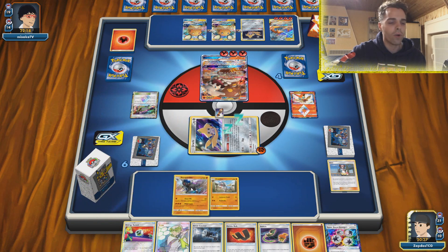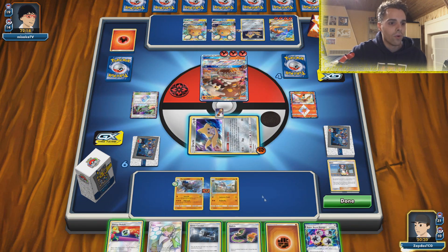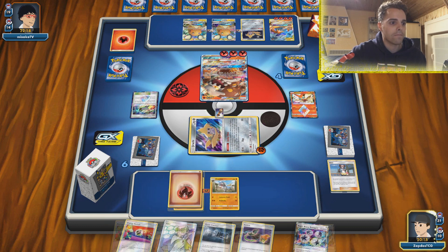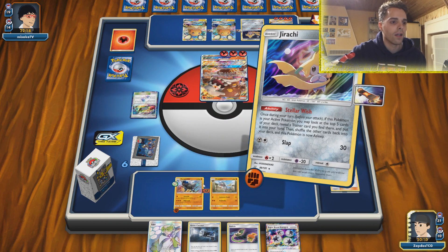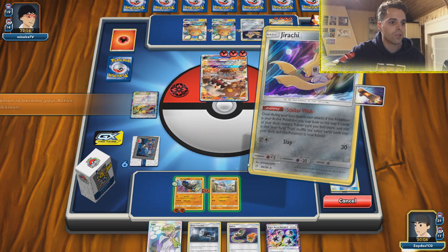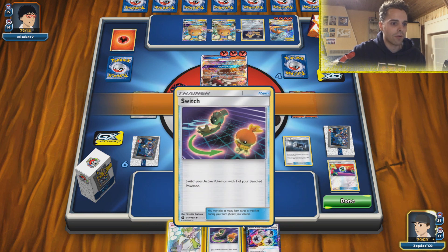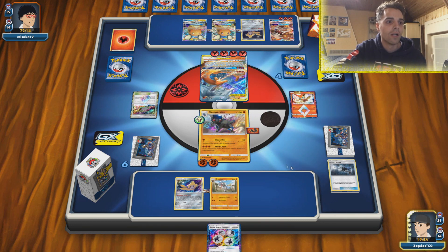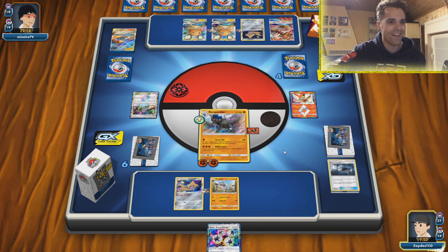Evolving one of our Cranidos into Rampardos, giving him a Karate Belt and one energy attachment for the turn. Going for an Energy Switch — still have the Super Boost in hand. Manually retreating — now our Rampardos is looking scary. Going for Great Catcher, targeting that tag team, and using Wild Crash — just knocked out! Out of nowhere, the tag team goes down. It's very fun to play with.